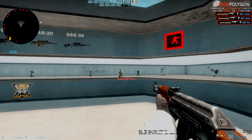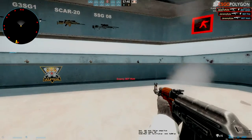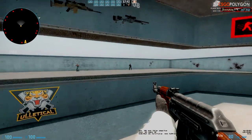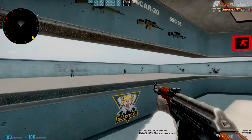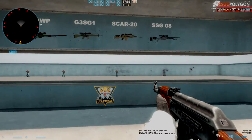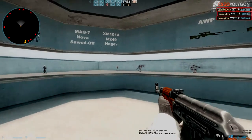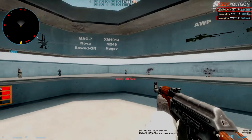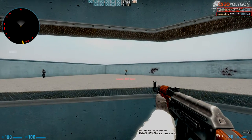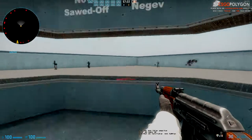When you crouch, you lose mobility — you're adding extra time to get out or reposition yourself. So you sort of want to have a go, then crouch if you really need to. Crouching also helps as a way of dodging, because if someone's spraying and going up, and you crouch, you drop lower from the bullets.